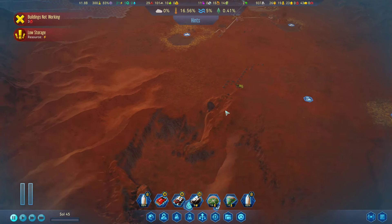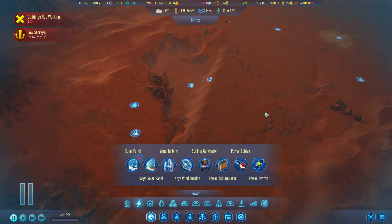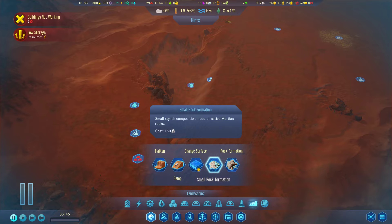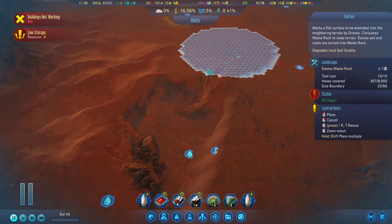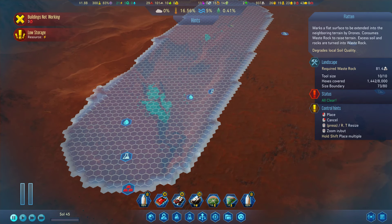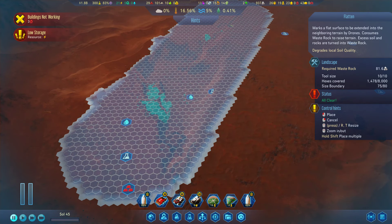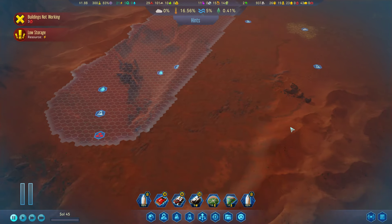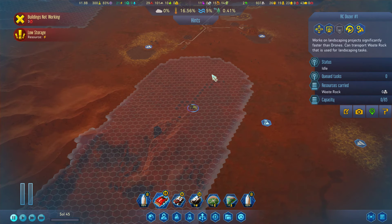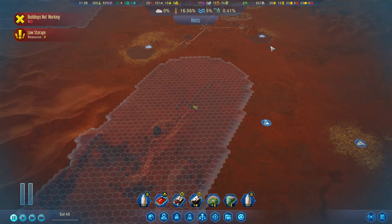We did also have this finish up, which I don't remember mentioning before, so I don't think I noticed that this finished. Let's go ahead and set up a new flatten order from right here, straight across to right here. And then we'll flatten over here as well after that. We'll go ahead and set the RC dozer to doing that.